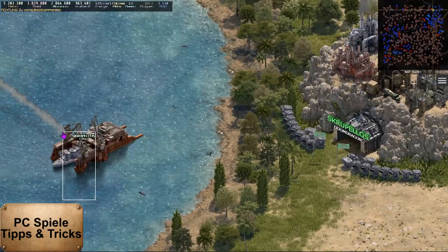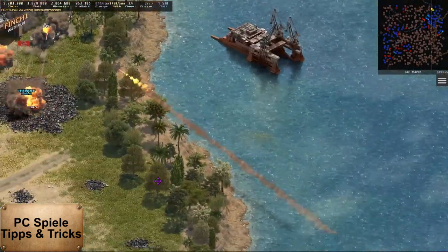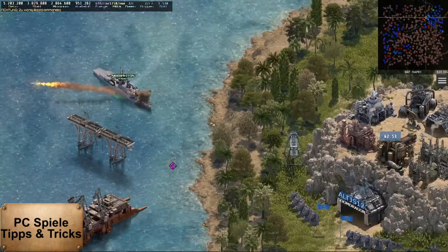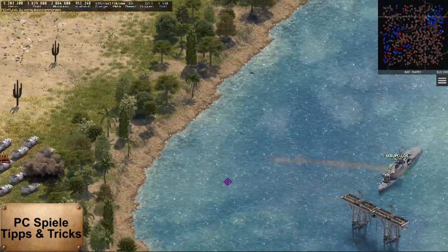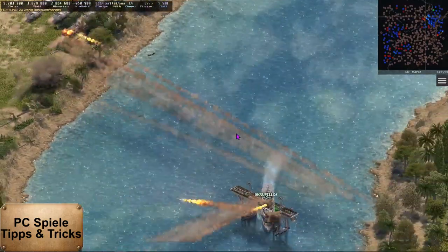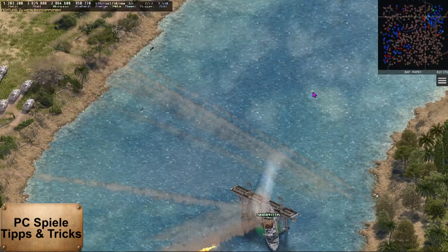For the attack, I then build an A69 missile boat. It has its strength not against bases, but in attacks against enemy tanks. Against firing targets, it has an impressive range of 50 tiles.